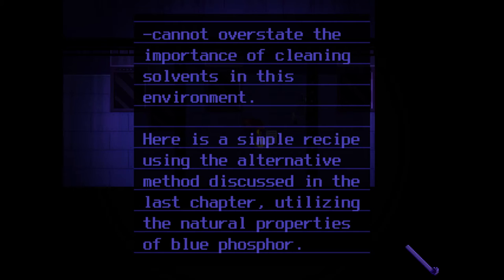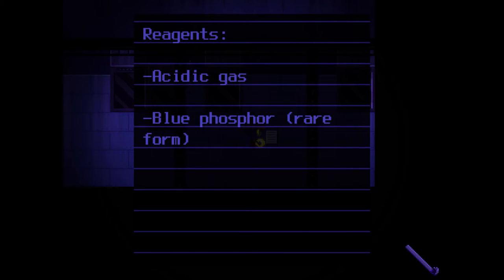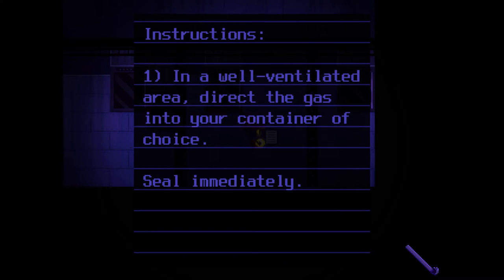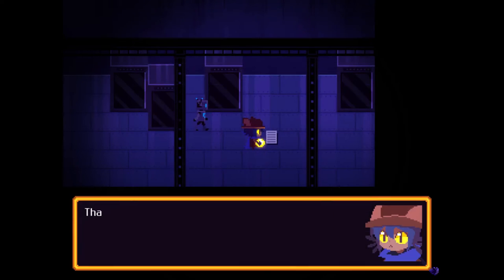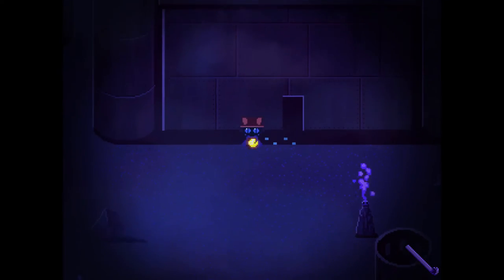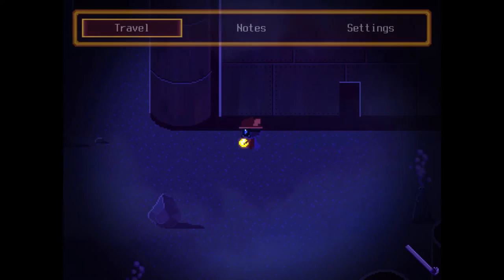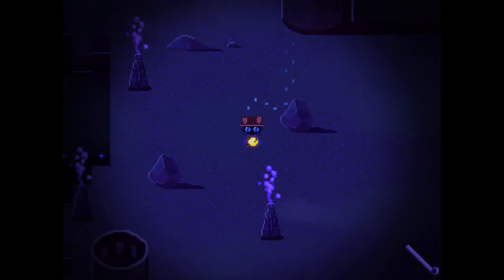There's another page: cannot overstate the importance of cleaning solvents in this environment. Here's a simple recipe — the natural properties of blue phosphor reagents and acidic gas. It's not just poison, it's acidic. Blue phosphor — rare form, use in a well-ventilated area, direct the gas, seal immediately. I'm already wearing the rubber gloves, so my hands don't melt.